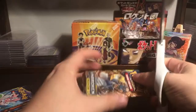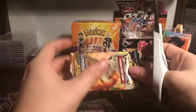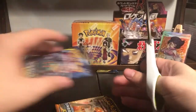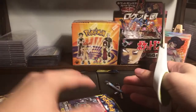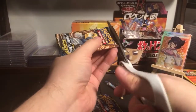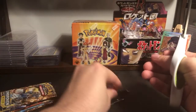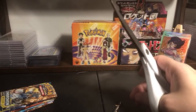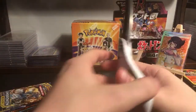Well, everything on this table is for sale at the right price. Maybe not the rocket booster boxes - they might be the only thing that aren't for sale. At the right price you can buy anything. Some things I'm actively trying to sell quickly, matching or beating eBay's lowest price, and some things I'm not in a rush to sell.